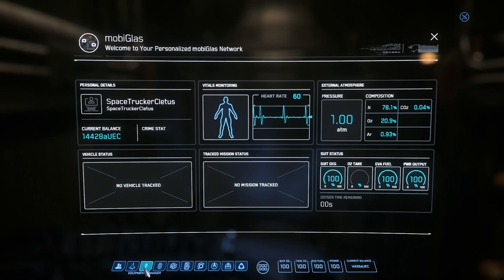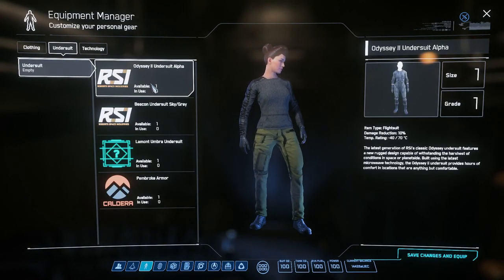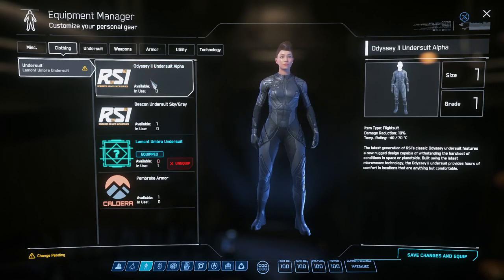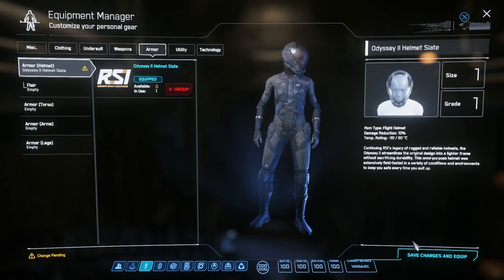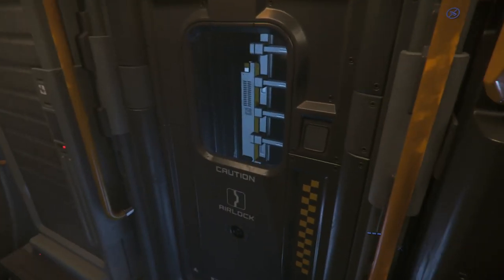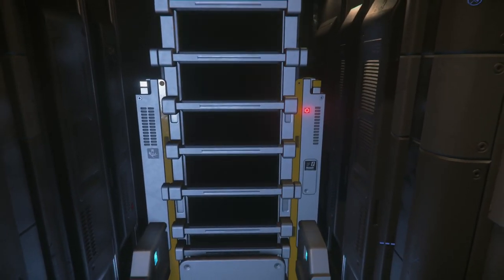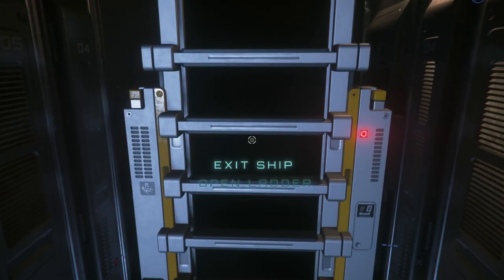I've got to put on my space suit since we'll be going outside. I don't know if I can go outside without it on this planet - I'm not even going to try that one. I'm just going to put on the helmet, space suit, and we're going to go outside. No weapons needed because it's a friendly zone. Exit ship - that's the one.